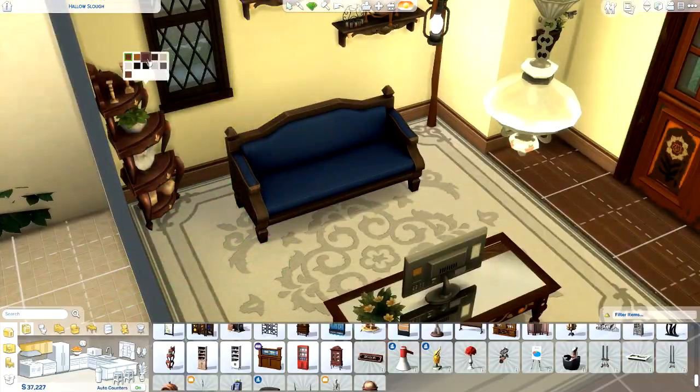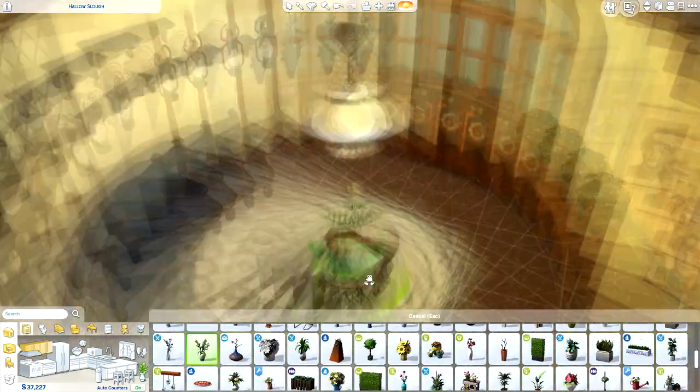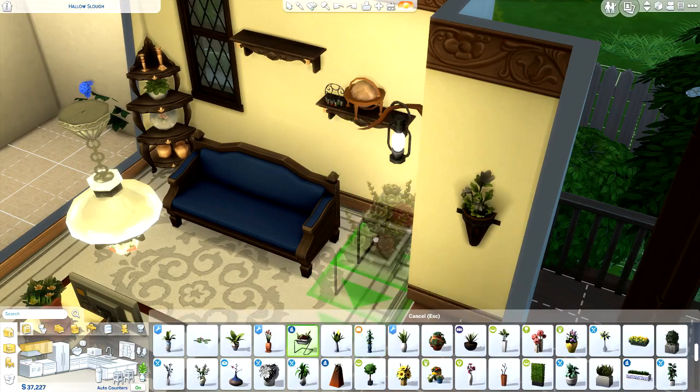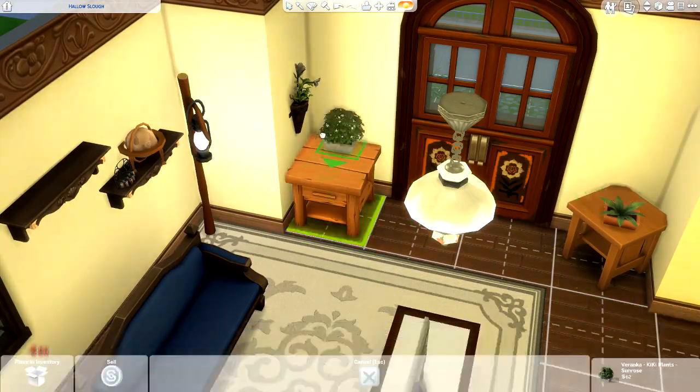Just let me know if you guys want more of that. I promise I will get better at knowing what each item looks like, because I don't often decorate my Sims' houses a ton. I mostly just add greenery and plants, so you guys can see me pulling out a bunch of items like, does this look good? Is this okay? What is this? Like I said, I will get better at that.